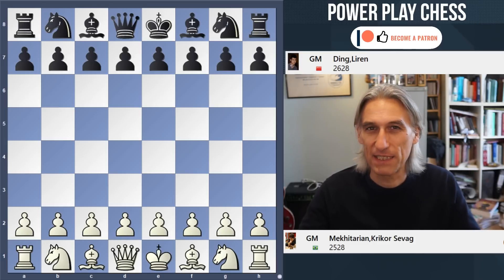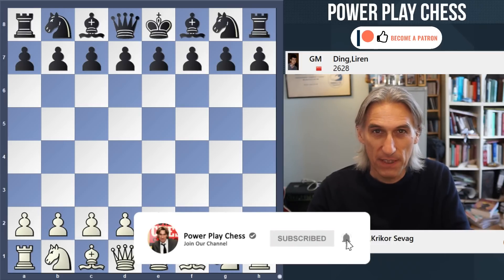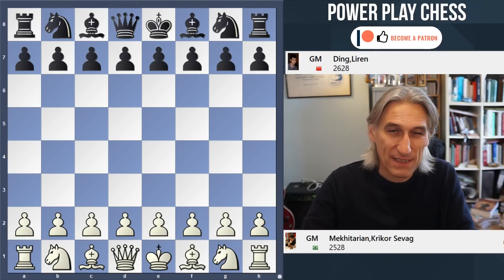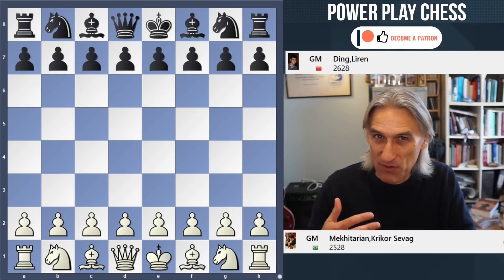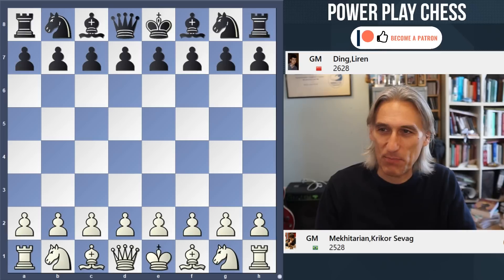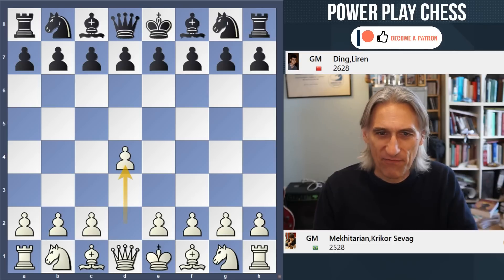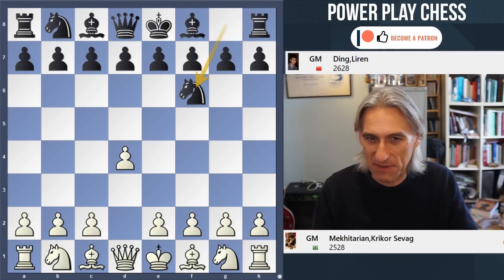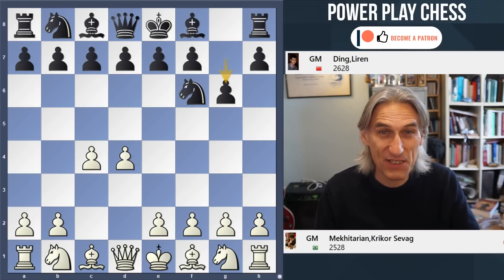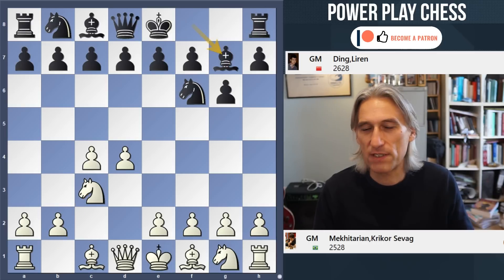I'm going to show you a spectacular game from early on in Ding Liren's career. This is from the Aeroflot Open 2011 and Ding was just 18 years old, but he's made rapid strides in the past couple of years since winning the Chinese championship in 2009. So you can see his rating here is 2628, and this game features an opening that Ding played a great deal early on in his chess career.